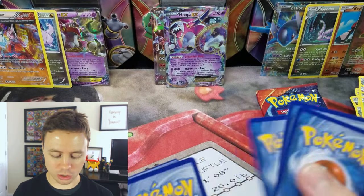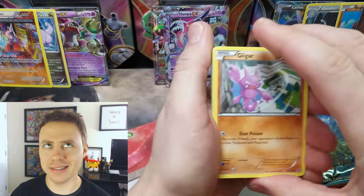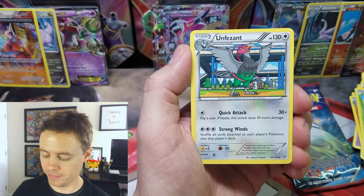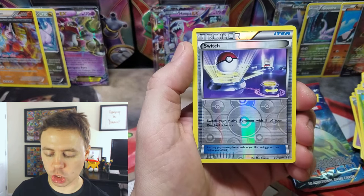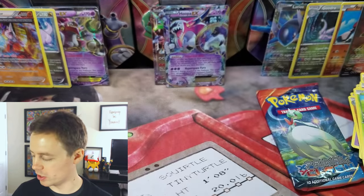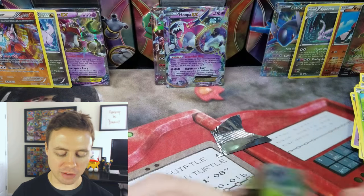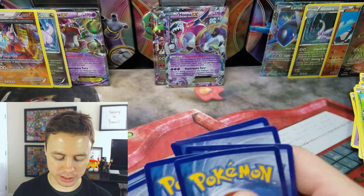Moving on to Roaring Skies — silly me. Gligar, Shuppet, Togepi, Ninkata, Dunsparce, Exeggutor, Unpheasant, Minetric, Switch Reverse Holo, and a Swellow. Nothing but Rares coming out of Roaring Skies, so that's kind of a bummer — not even a Holographic Rare for us.